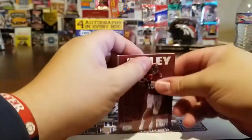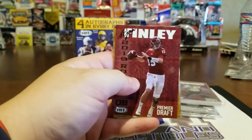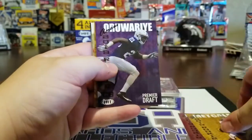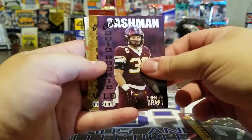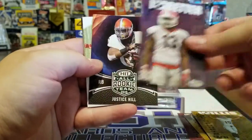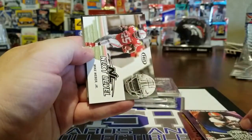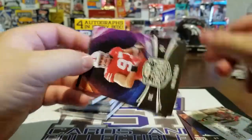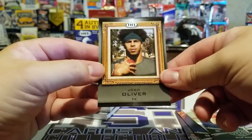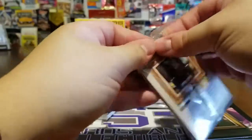There are a lot of good names that could come out of this, really good names. Let's get some good autos. Got a Finley, there's a DK Metcalf — can't even say that guy's name — there's an Okwari Cashman, a Willis, a Ledbetter all-team rookie, Justice Hill — that's a nice card — it's just the next level. Mike Weber Jr., a Nick Bosa all-team hit rookie, and a Josh Oliver hit. I want to save one of these packs for the wall.